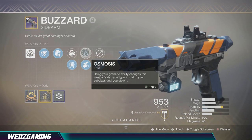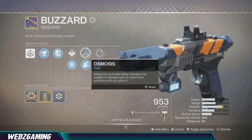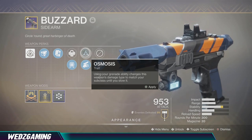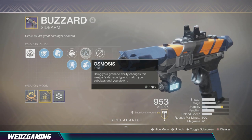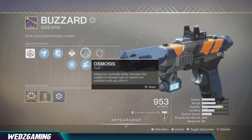The other perk is one of the new perks the game introduced — it's Osmosis. Osmosis says: using your grenade ability changes this weapon's damage type to match your subclass until you stow it. So basically, while you're using this weapon, you throw your grenade and whatever subclass you're using, it matches that damage type.